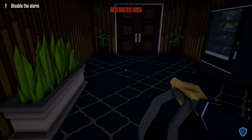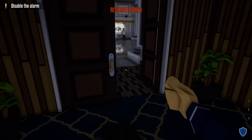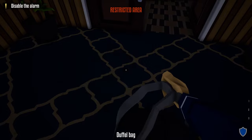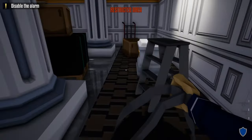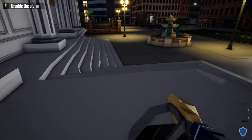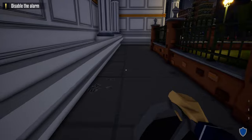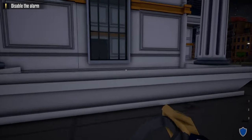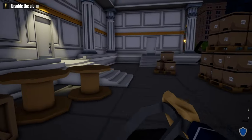Head back down the hallway to the same door we came through. Open the door, make sure no guard is watching — if there is, wait until he turns around. Once he does, take our bag, go out, close this door behind us, and head out the front of the museum. Then go around the outside to the back of the museum.